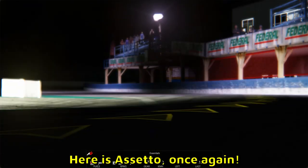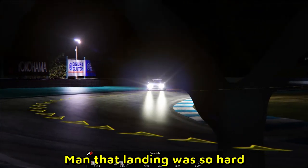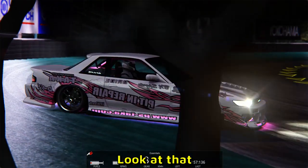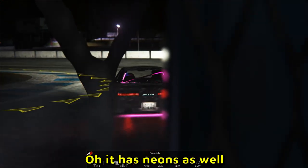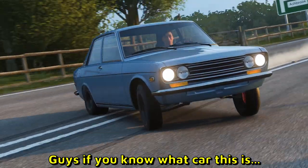Here is Assetto Corsa once again — a little eviso jump there. Man, that landing was so hard, very stiff suspension. Look at that, nice and wide there. Oh, it has neons as well, I like it. I have no idea what car that is — if you know what car this is, let me know in the comments. Looks kind of lifted as well.